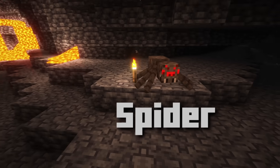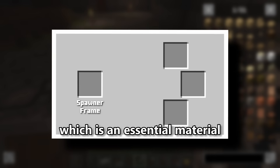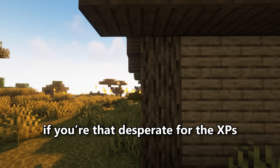The spawner types are Zombie, Skeleton, Spider, Creeper, or Cave Spider. When killed, it has a chance of dropping a Spawner Frame, which is an essential material required to craft the new items in the Labyrinth. Or you can lure it to your home and make a mob farm, if you're that desperate for XP.